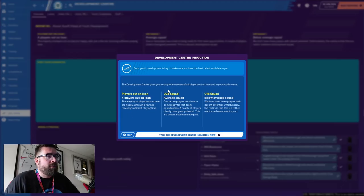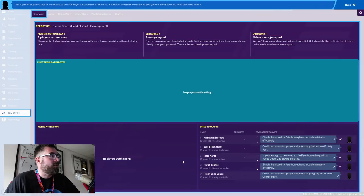The Development Center gives you a complete overview of all players out on loan and in your youth teams. We currently have four players out on loan, an average Under-23 squad, and a below-average Under-18 squad. This is your at-a-glance look at everything to do with player development at the club, broken down into key areas to give you the information you need when you need it.